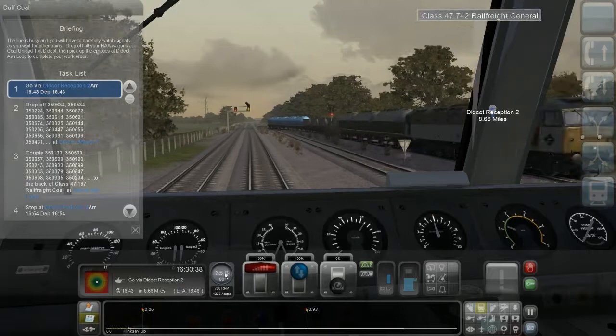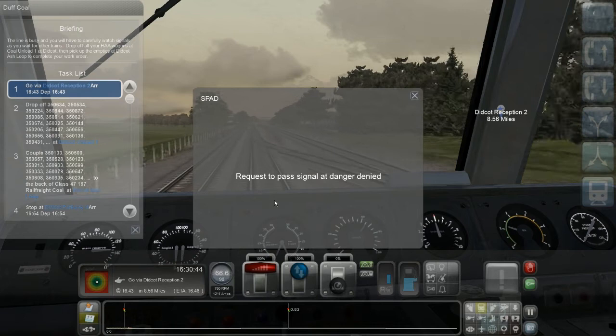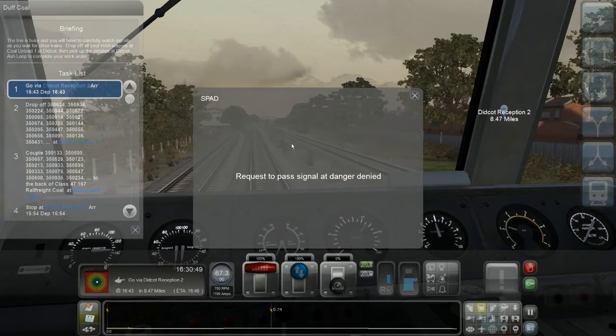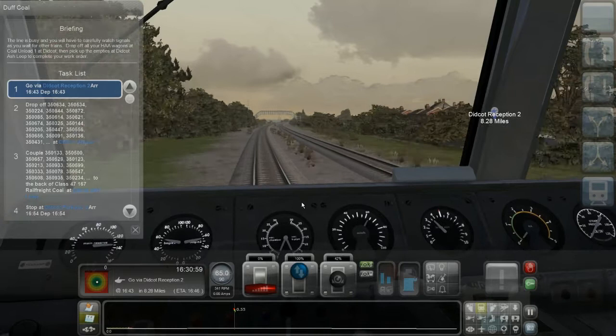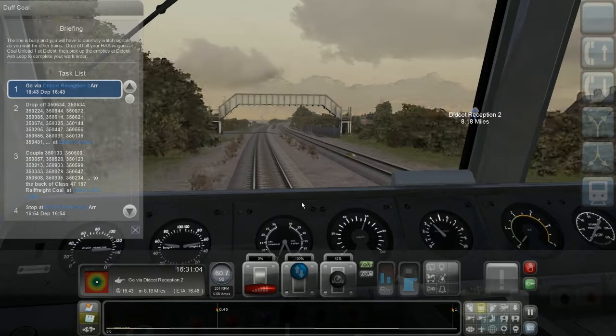There's a yellow signal — next one is red. I pressed the tab button to acknowledge the SPAD warning — signal passed at danger. As you can see, I'll have to slow down. In no way can I pass a red signal. It's very likely the signal will turn yellow before I'm there — I'm hoping that. This is really costing me time — I'm already behind schedule.